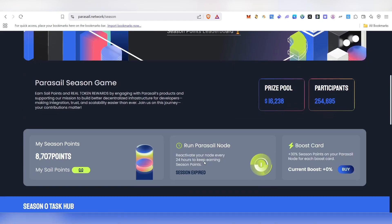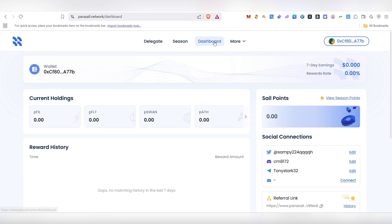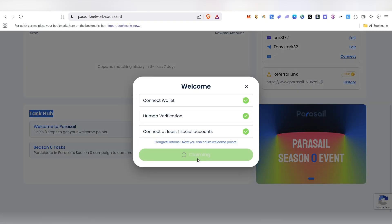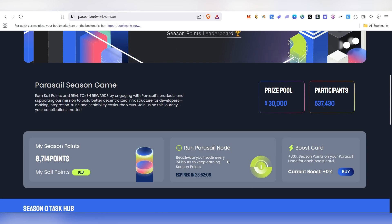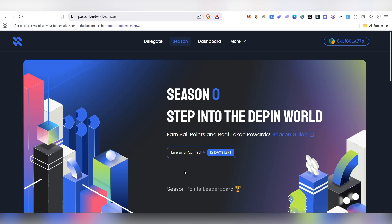All your points will be gathered on the 'My Sale Points' page. Click on the Dashboard to see your sale points and season points. Scroll down to find the Task Hub — click on it, then click 'Ready to Claim' and your 10 points will be claimed successfully. You can see Season Zero tasks there. If you do delegation as well, you can earn extra season points every day by engaging with Parasail products.